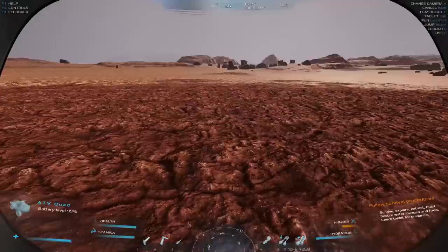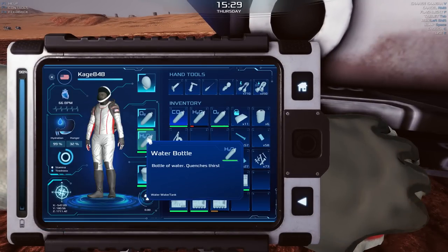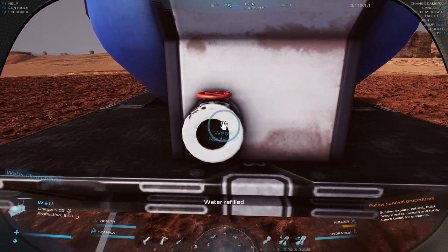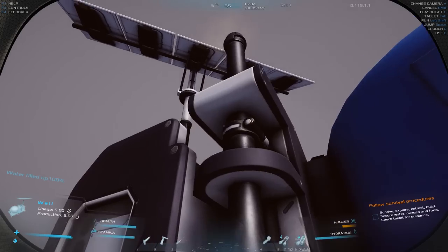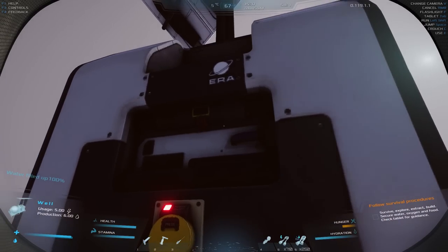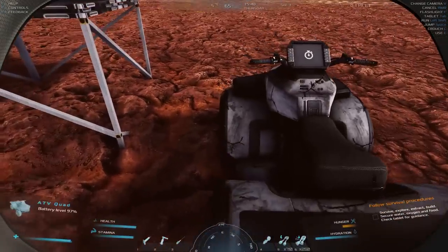I think the water station only fills up what's in your suit. Put that right there, dehydration detected — replenish. Water filled! I'm not sure how much water is in this thing; I feel like there should be a UI for it but I'm not seeing one. Oh well, it is what it is.